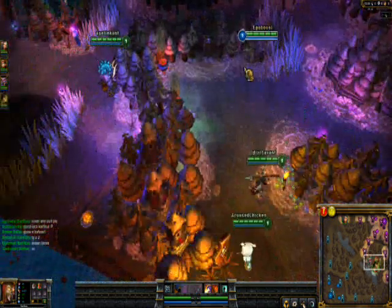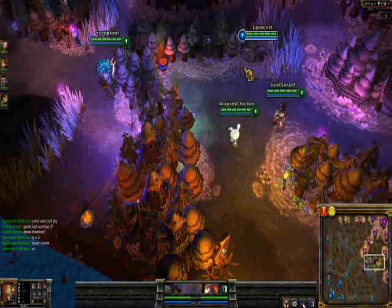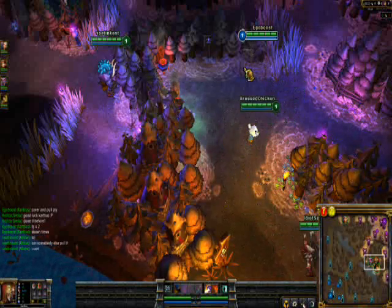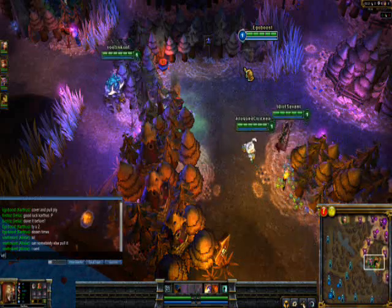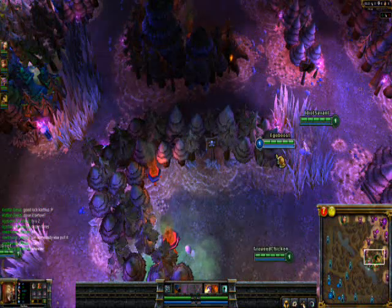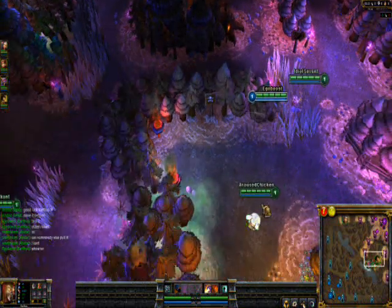As you can see, my team is pretty much surprised. Alistar can't pull, he will go mid — well, the setup isn't that good, to be honest.